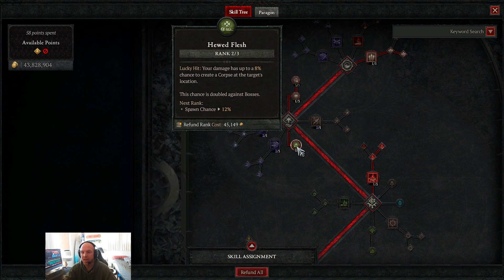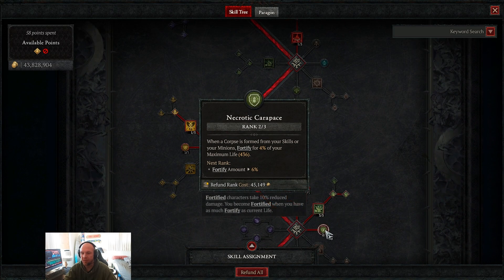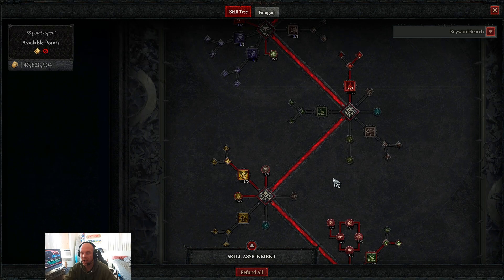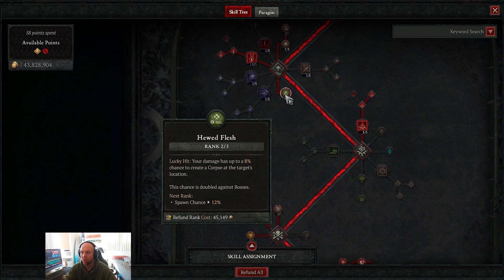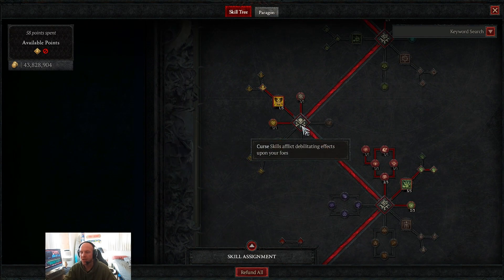We take Fueled by Death — your damage has an 8% chance to create a corpse — simply to gain fortify as we cruise through maps and dungeons. Blood Mist is our panic button; it's very helpful for Uber Lilith and bosses with powerful mechanics. It gives us immunity so we can cruise around while whatever is happening finishes.